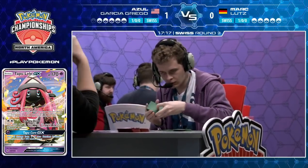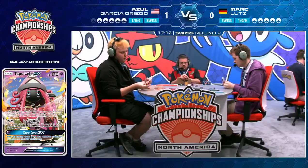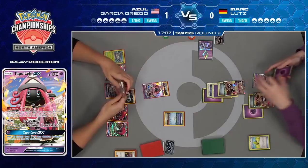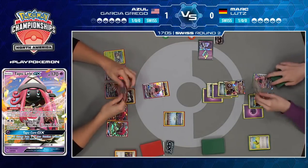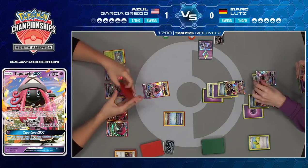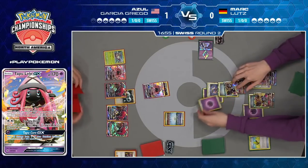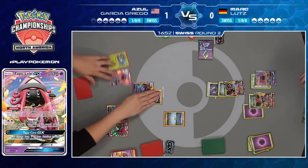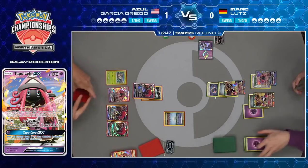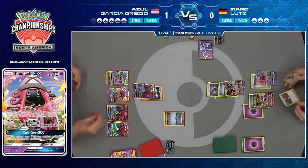Even going so far as to attach a DCE to the Tapu Lele, start attacking with Energy Drive just because it gives him the numbers he needs. And what's Mark going to do? He can't just let his Pokemon keep taking damage — he has to fight back at some point. We know from the prize cards that these are the only two Ultra Necrozma that Mark has access to. Once these are gone, it's pretty much the only attackers in the deck — he does have a pair of Dawn Wings Necrozmas, but those aren't going to be very effective in this matchup.